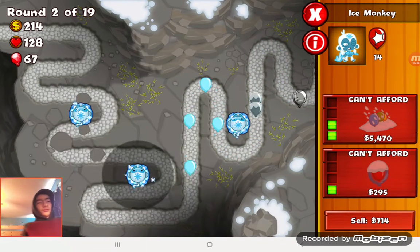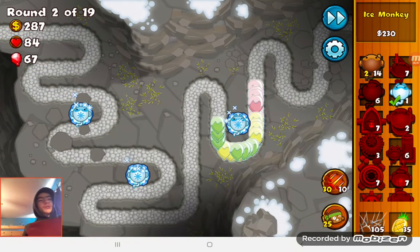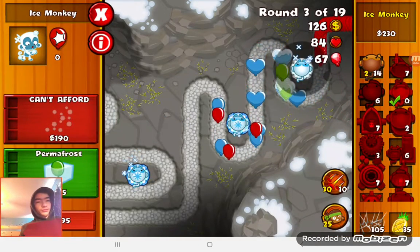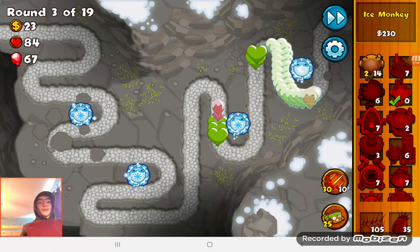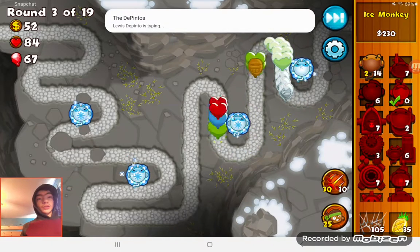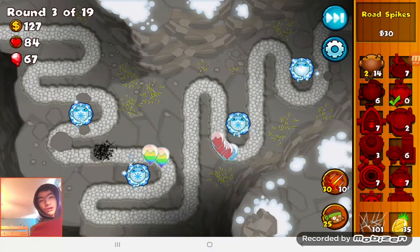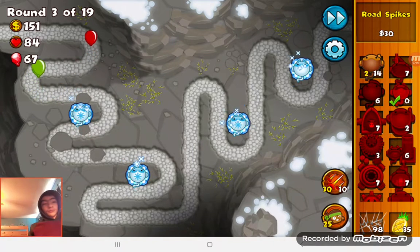We might try this challenge again. There's nothing really easier about it. Leads are easy but White Bloons — what are we going to do against White Bloons? We have three Ice Monkeys so far. There's a Ceramic at round three — what am I going to do against a Ceramic? We just have to rely on Road Spikes and hope it finishes the job. Zebras and White Bloons — I forgot those existed.